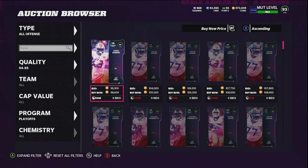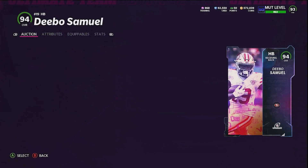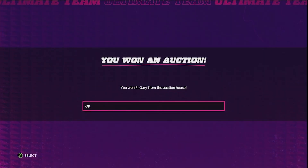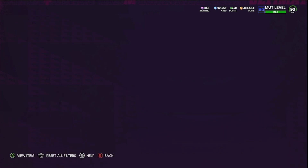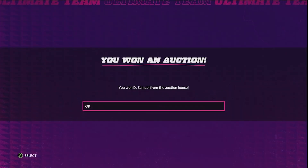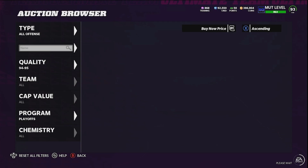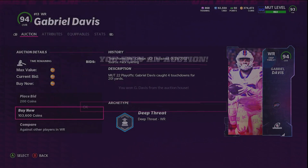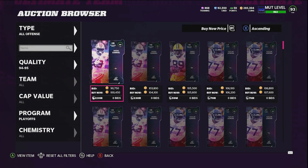We're going to be looking for these for about 100k a piece. We got one right here — a Debo Samuel for 97k, let's go! I'm going to scoop up another one for 103,600. Not that great of a deal, but I'm doing it just to prove that this method doesn't require crazy snipes.